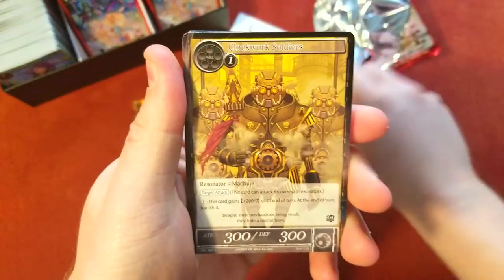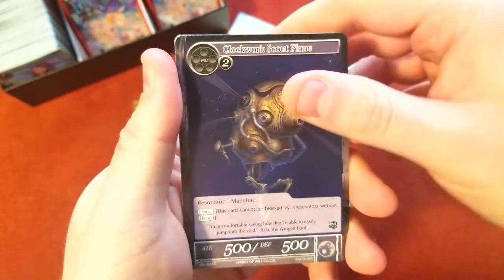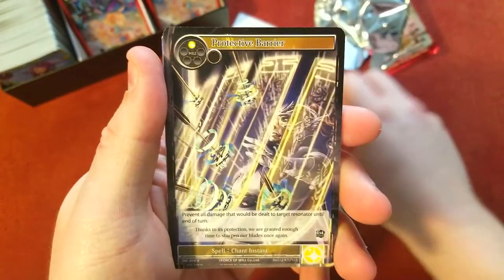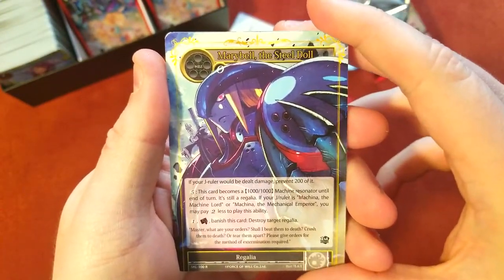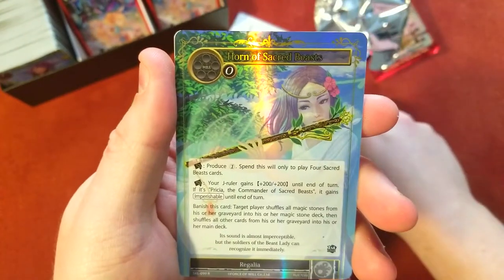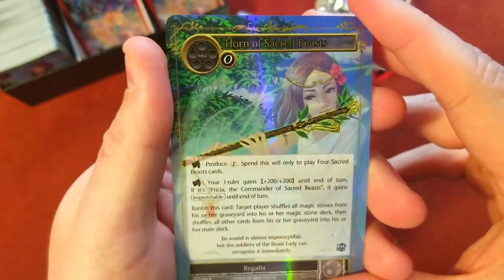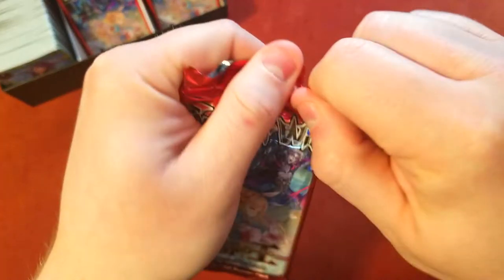All right — soldier, a penguin robot, I don't know what that was. Uncommon, uncommon, rare — Mary Bell the Steel Doll, magic stone, and then we got Horn of Sacred Beast foil as a nice foil rare. All right, on to the next one, let's see what we can find.